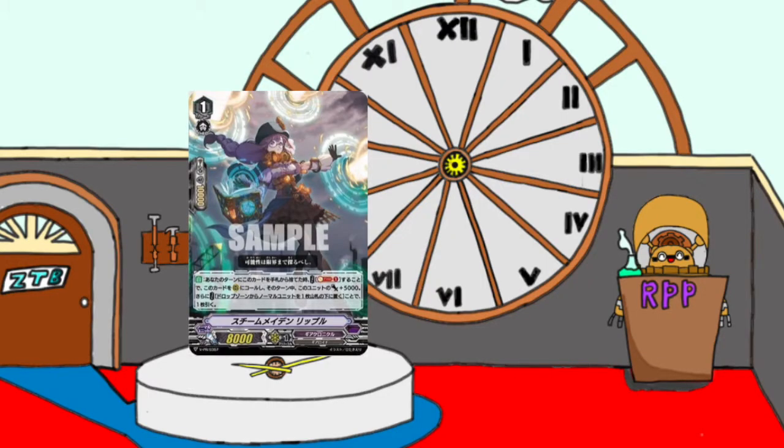The card we got is named Steam Maiden Ripple. She is a grade 1 with 8k power, 10k shield, and with 1 skill. Her skill is auto.